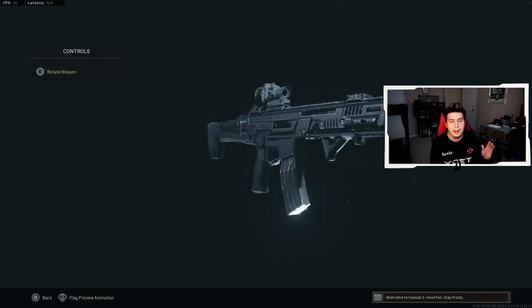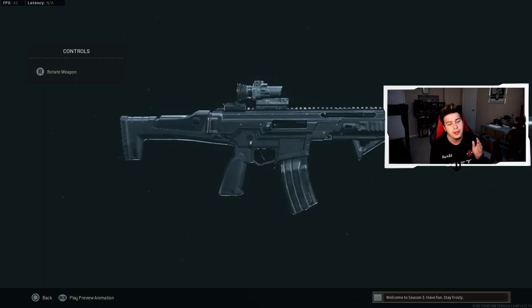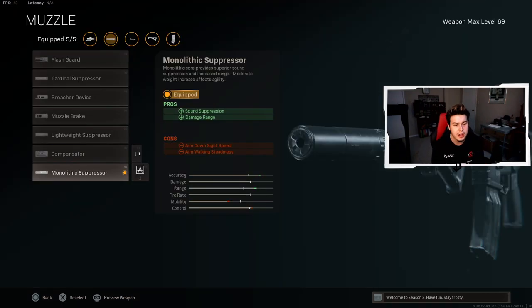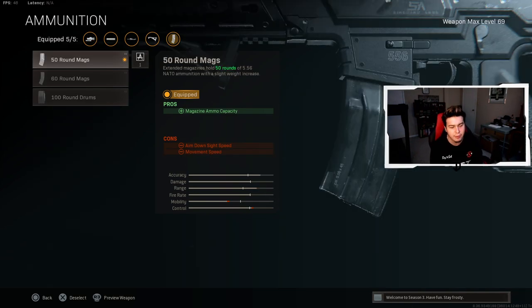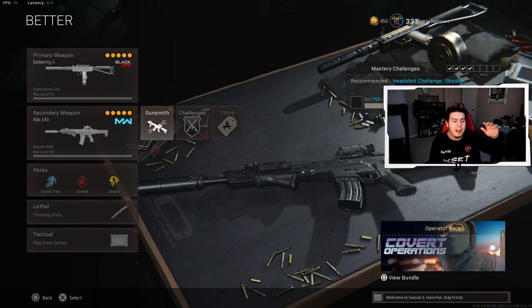We're pairing the MAC-10 with the trustworthy Kilo 141 — probably one of the two best ARs from MW in Warzone. For the muzzle, Monolithic Suppressor for sound suppression and damage range. For the barrel, the Singuard Arms 19.8 Prowler for damage range, bullet velocity and recoil control. For the optic, the VLK 3x — you get the T-post reticle which helps you be very accurate plus a useful zoom level. For the ammunition, 50 round mags for more ammo capacity. For the underbarrel, the Commando Foregrip for recoil stabilization and aiming stability. That is the second loadout.